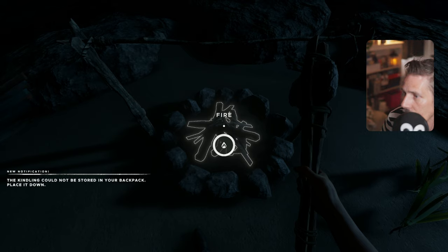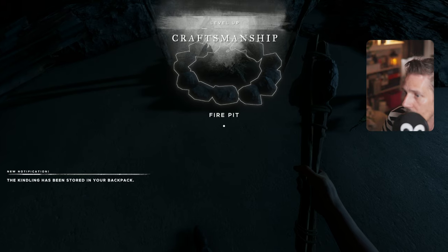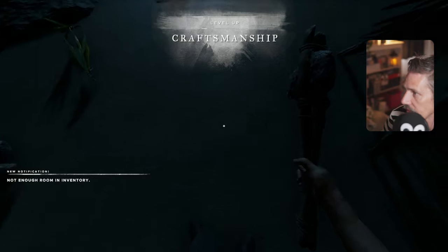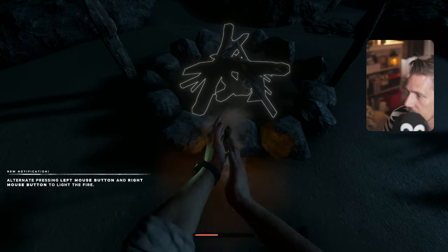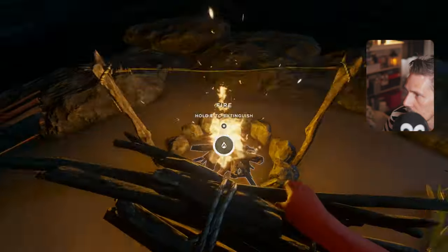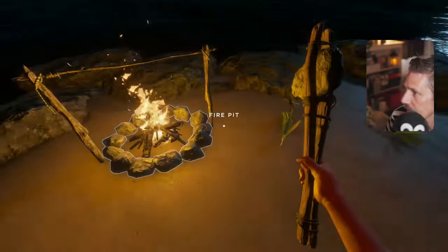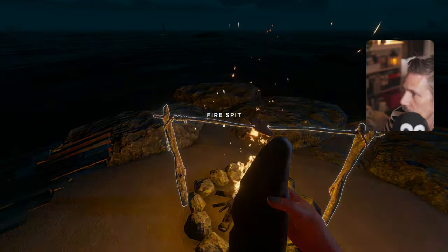Hold to light — using the mouse button we have to do this... and don't burn yourself. Let there be fire! We'll drop the kindling. Where do I put the meat? Hold to attach — there we go. You can only do one at a time, something to bear in mind. The other thing we're missing is water, so if we go to the crafting menu there's a water still here. I think we can build this before we go to sleep.